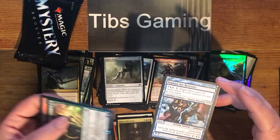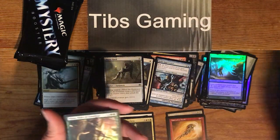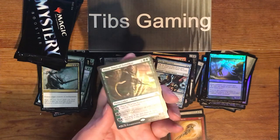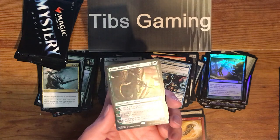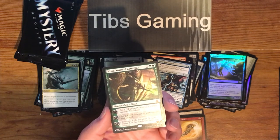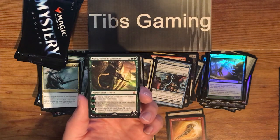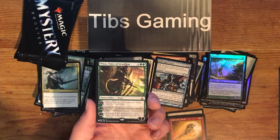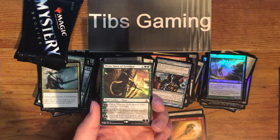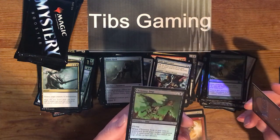Another mythic, a planeswalker — Nissa, Voice of Zendikar from Oath of the Gatewatch. One generic, two green, for a planeswalker with three loyalty. Plus one: put a 0-1 green plant creature token onto the battlefield. Minus two: put a plus one, plus one counter on each creature you control. Minus seven: you gain X life and draw X cards where X is the number of lands you control.